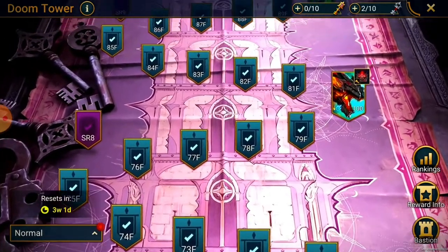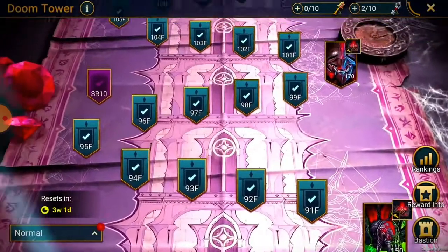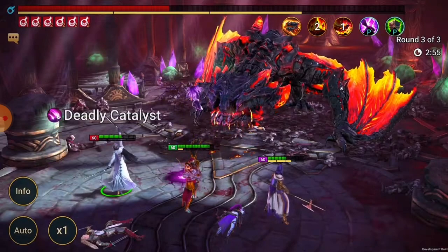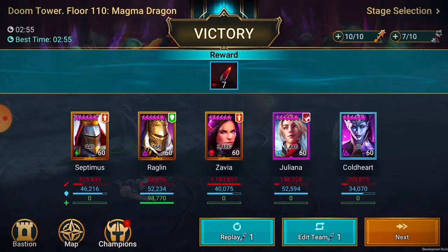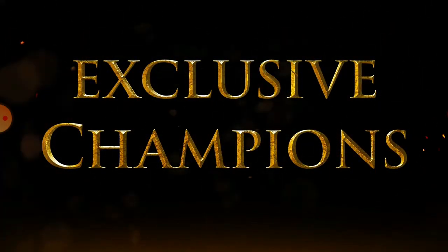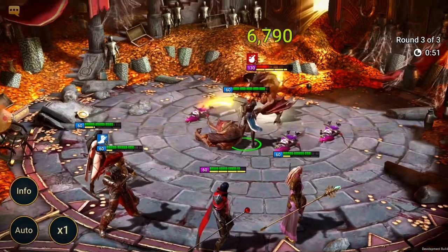These artifact sets all have awesome potential, but to farm them efficiently you're going to want to get as high up in the tower as you can. The difficulty gets tougher as you get higher up, but you'll also get a lot more materials - so get after it.